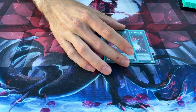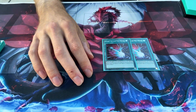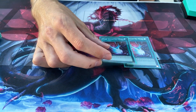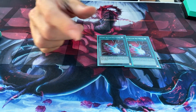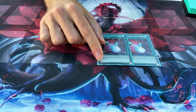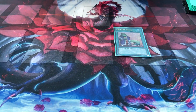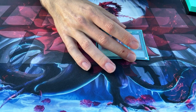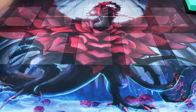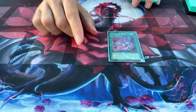Then two Dark Ruler No More. You only use this if your opponent has any unbreakable boards of negates like the Adamancipators, Invoked, or Ensharow. You may not be able to swing for game that round, but you'll be able to get over their field and then go into Zexal to set up for your next turn. One Upstart Goblin and one Raigeki to help push for your combo pieces and to help clear your opponent's boards. And then one Pot of Avarice because the recycling is really good to recycle your hand traps or your walls and then draw two cards.